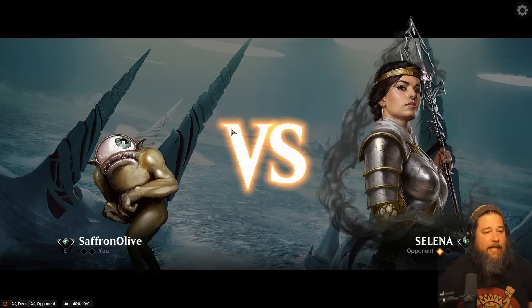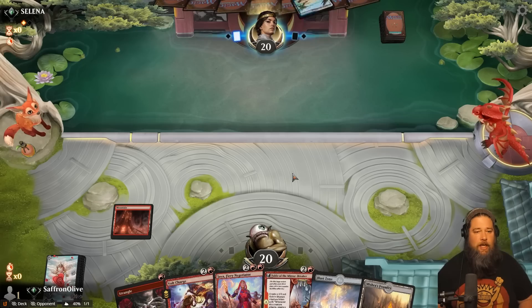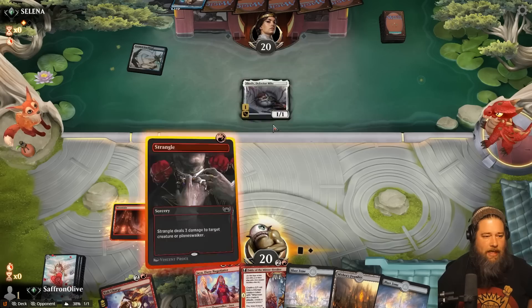Let's see if the sideboard plan is enough — a timely Sweeper can swing the matchup against a deck like Soldiers. Well, we get to play first. We'll keep this. Strangle the first threat, we got a Fable, we got a Planeswalker. Mountain. Scrybe Harbinger — not a Soldier, I think that's cheating. Kill the Scrybe, pass the turn. Thalia would be obnoxious — Thalia means we do nothing next turn. Passing. Okay, that's good news.